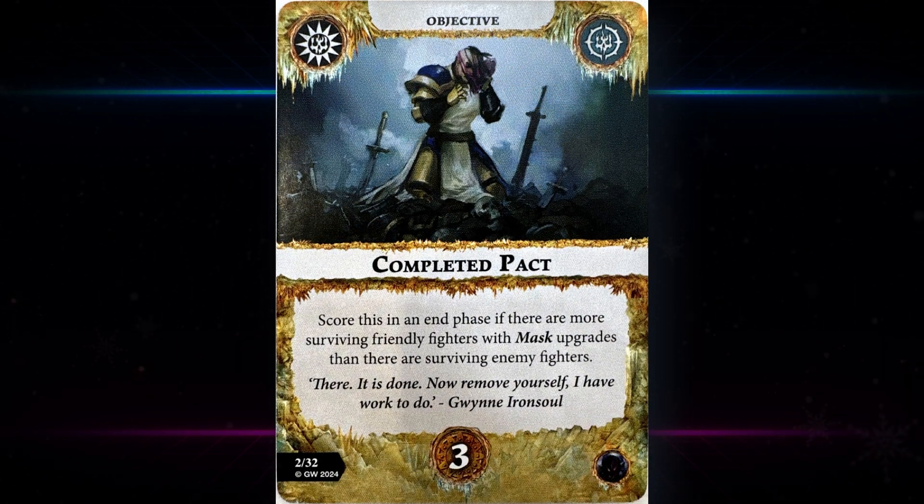Let's check the end phases. First up we have Completed Pact — scores in an end phase if there are more surviving friendly fighters with mask upgrades than there are surviving enemy fighters. It's going to be very matchup dependent. You probably need to play fully into the mask upgrades and probably have fighters that can be resurrected to reliably know they'll still be on the battlefield. If you score this early on you're really doing well. It's probably only scoreable on a really large warband, and you need to be aggressive while protecting masked fighters.